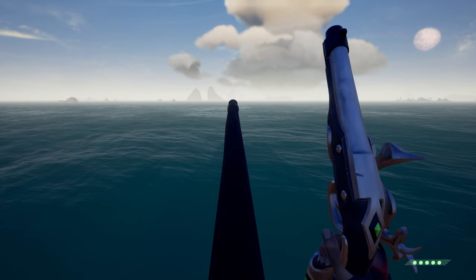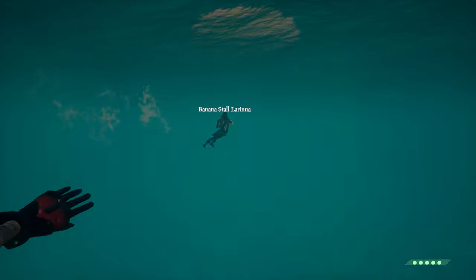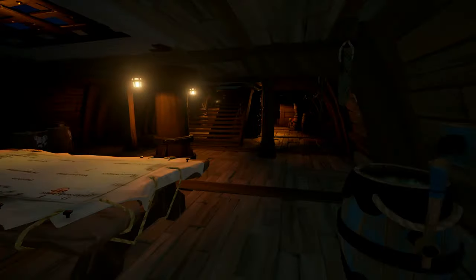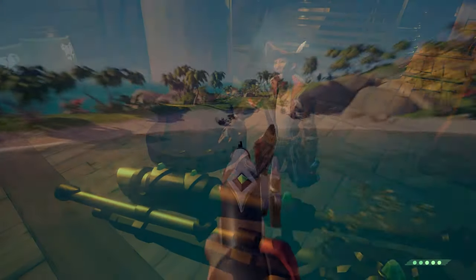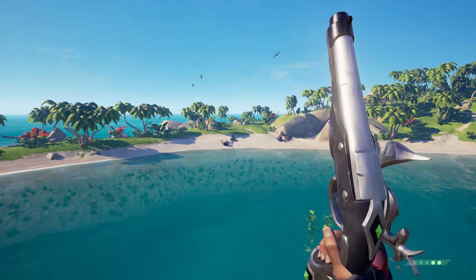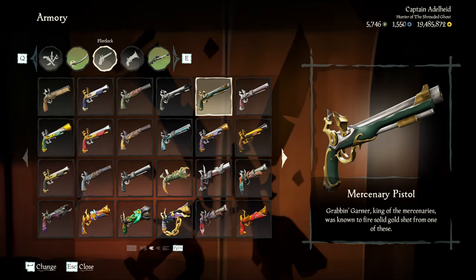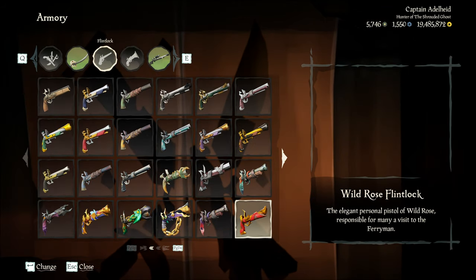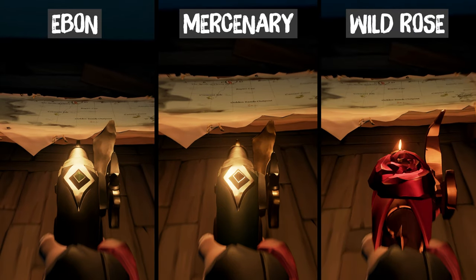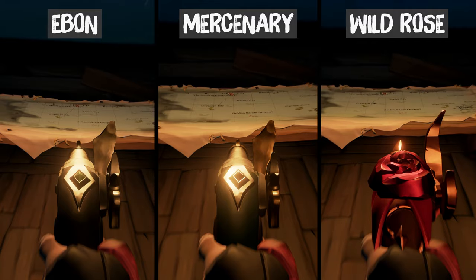I find the pistol really useful during water combat. Combined with a sniper it means you can pick off your enemies whilst keeping a safe distance, and it can also be used for close range and long range too, so this weapon is always a handy one to use. Note that different skins will have different iron sights which may affect your aim. I tend to go for skins such as the Ebon, Mercenary, or the Wild Rose, as they are very sleek and have a nice reference point to help you aim.